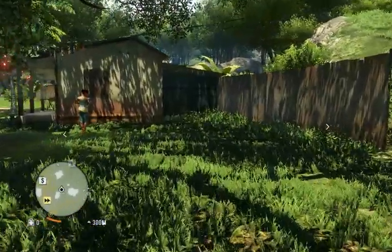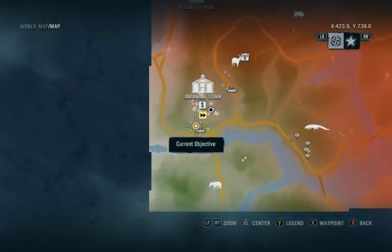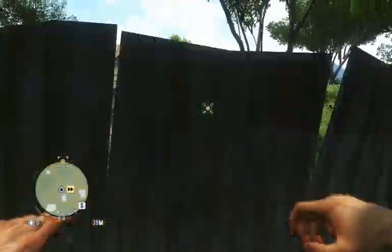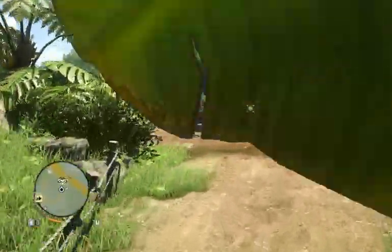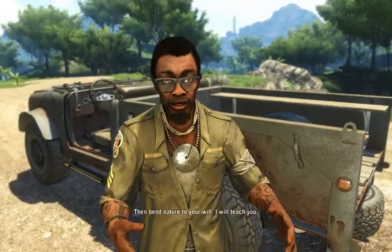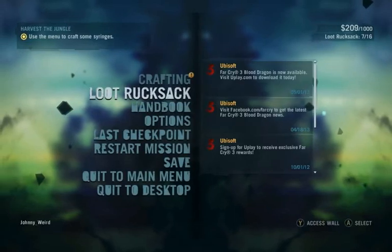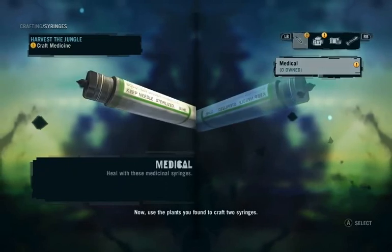Where the fuck am I... What am I doing?! Right, Dennis. I got all this stuff — I've got the plants and animals. Good. Then bend nature to your will. I will teach you. Awesome! Use a syringe to craft some syringes. Crafting. Now use the plants you found to craft two syringes.